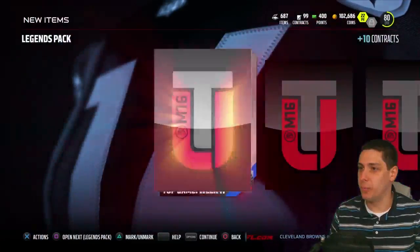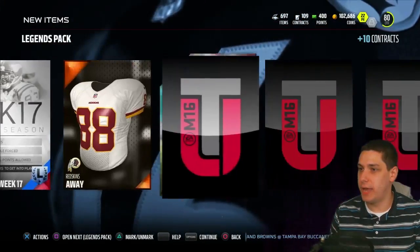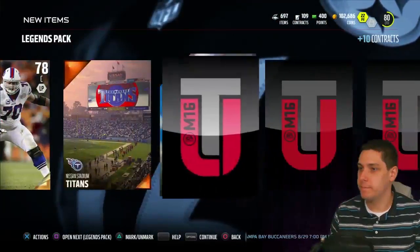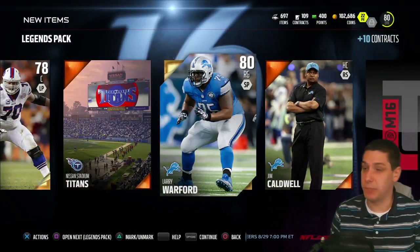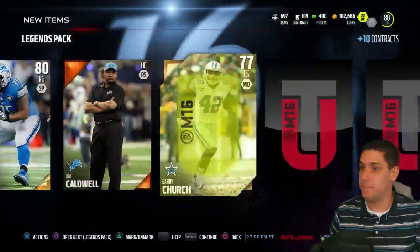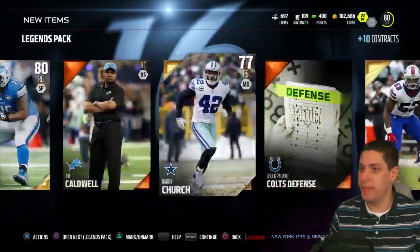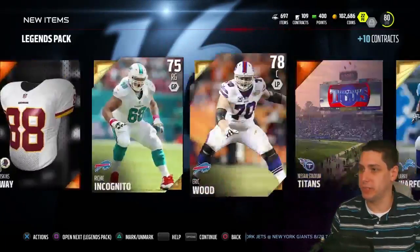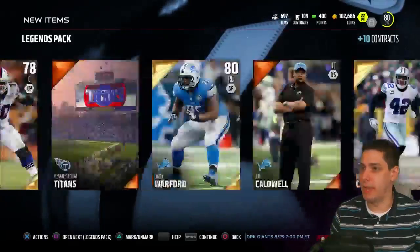Got a couple more to open. First we get a John Randall collectible, then Redskins away, Richie Incognito — we've already got him — Eric Wood, Larry Warford — Larry Warford's a beast, his attributes are always underrated, people don't look at him like being a stud but he is — then Nigel Bradham. Nothing really in this pack. I felt like I should have gotten more than that.